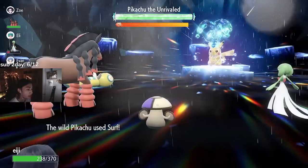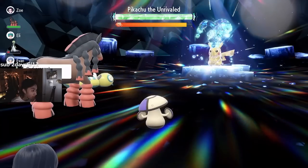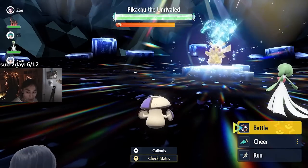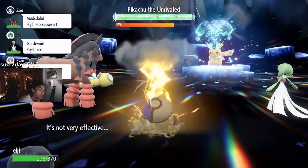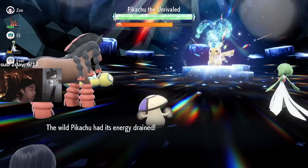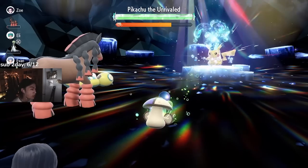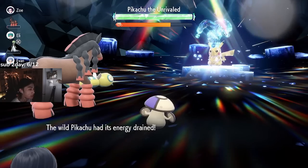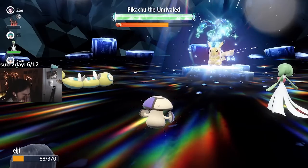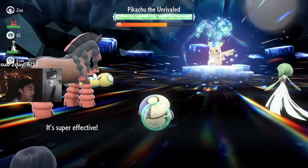This should bring us down, then we use Sunny Day. We either heal back, it misses and we heal back, or we die — either way it's fine. Now we just spam Giga Drain. Thunder is going to be 50% accurate because of the sun, and if it does hit, it's not the end of the world. If you get hit by two, you should use Synthesis because it is a 4-hit KO. I've been hit by every Thunder 50 by the way — that sucks.